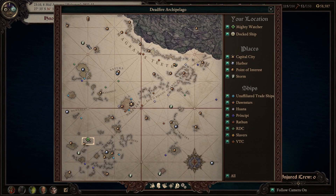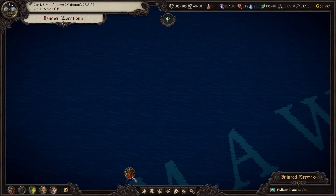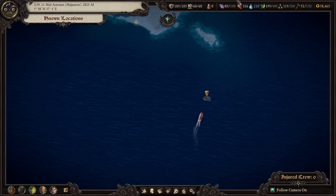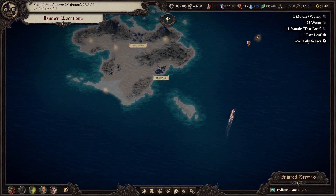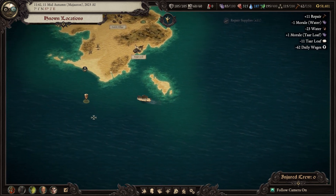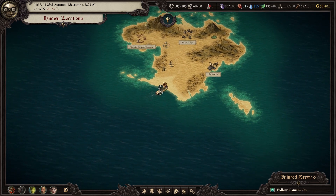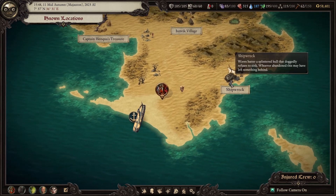I don't see any storms in the way - well, actually there's one storm here, let's just be mindful of that. Let's head this way. This is the area where Junvik Village is. I'm just going to grab some of this stuff around this island - some supplies. Definitely need those; I didn't resupply since I bought this big boat, so we have more capacity now. Let's check this shipwreck and see what they have here.